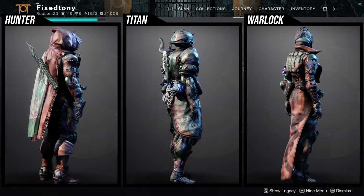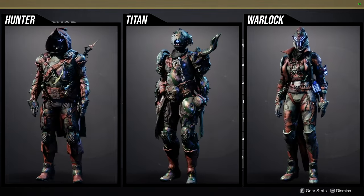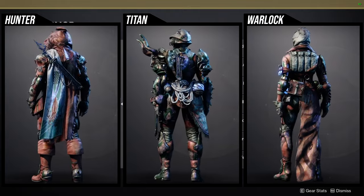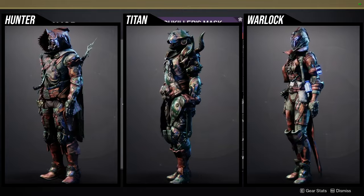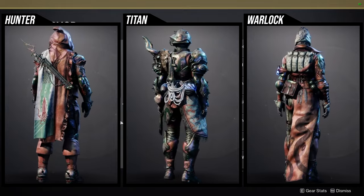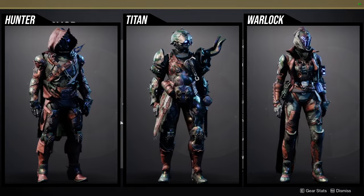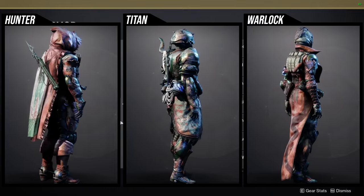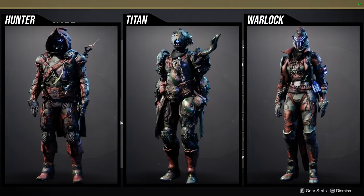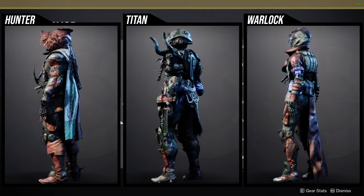This is pretty cool — there are definitely some pieces from this set you should pick up. For Hunters: the Catkiller helmet is really cool, the boots are definitely super cool. The arms I've always had a huge issue with. The chest piece — I don't like the pick in the front; if the pick wasn't there I think it would be really cool.